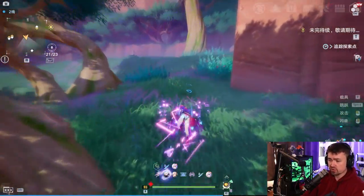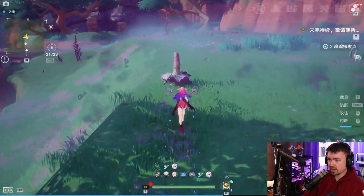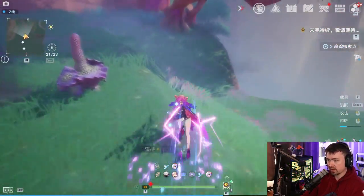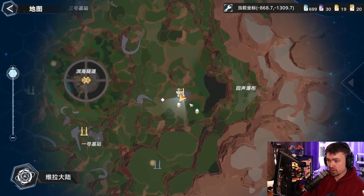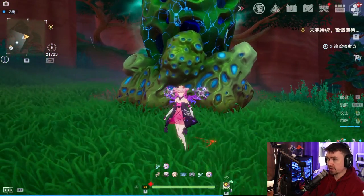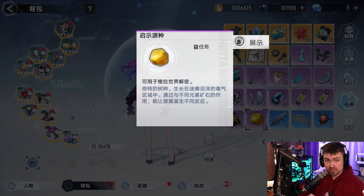That buff is going to allow you to essentially sit in the poison for roughly about 30 seconds. Now, we're not going to be able to collect the main collectible yet because we need another collectible for that. What we do need are these little plant-like structures — these seeds.